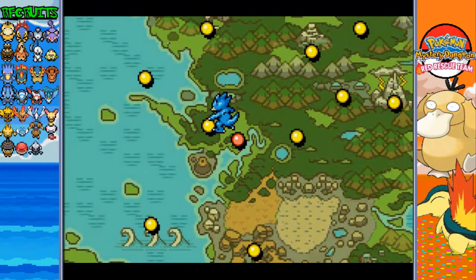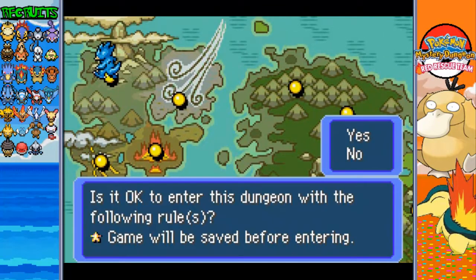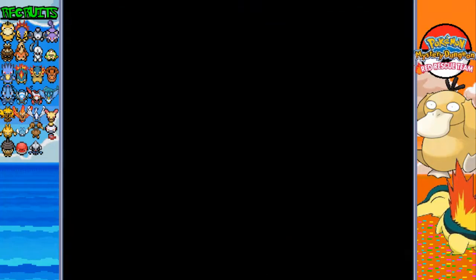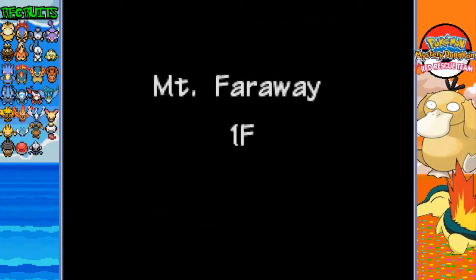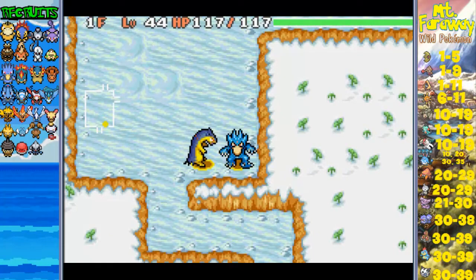Without further ado, everyone, let's head there and finally, finally solve this mission of the Mirage Pokemon once and for all. Let's do this! Mount Faraway - it's a 40-floor dungeon, much like Stormy Sea. It's going to be a challenge.